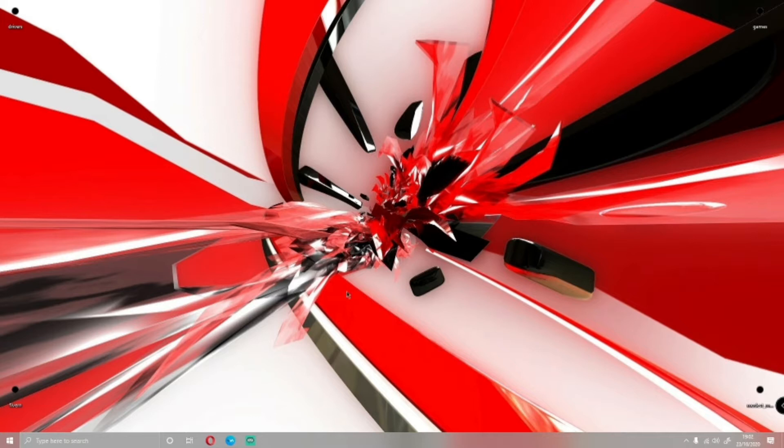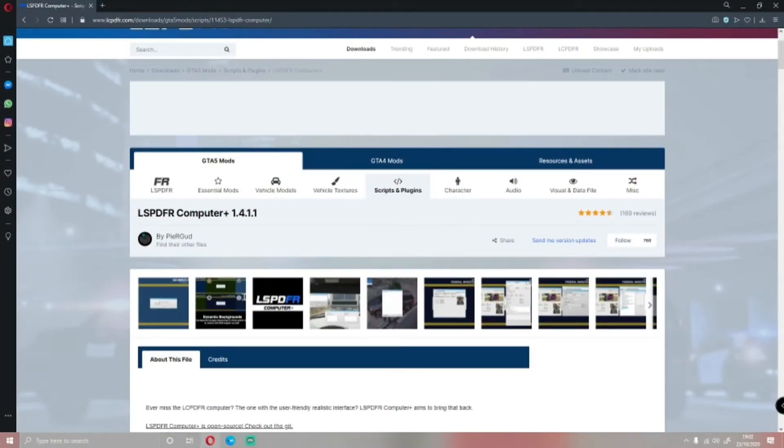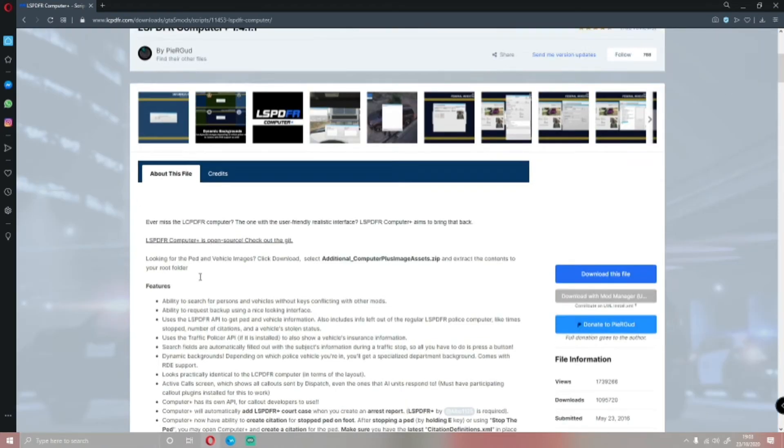The first thing you guys want to do is click the first download link in the description below — that's going to bring you right here to the LSPDFR Computer Plus page. If you don't know what the LSPDFR Computer Plus mod is, basically it's a computer which adds to your GTA 5, where you get a little pop-up and you can create arrest reports and citations, look up if someone is wanted, check if their license is valid, check for warrants, see their home address, and their date of birth.